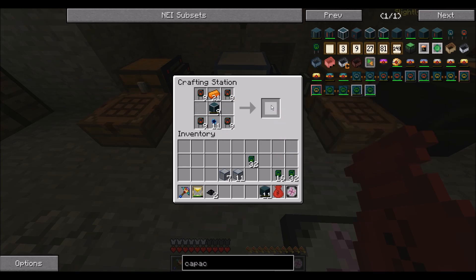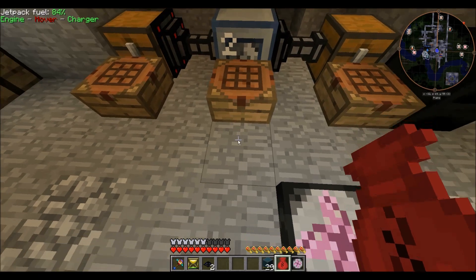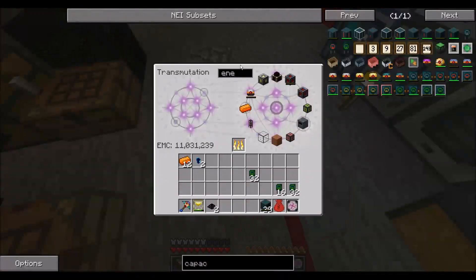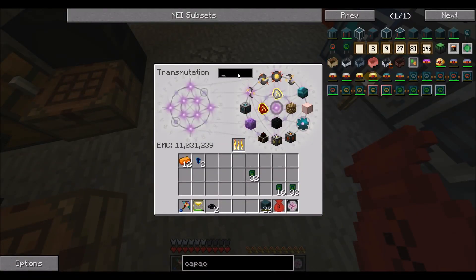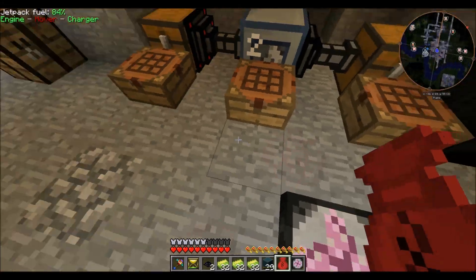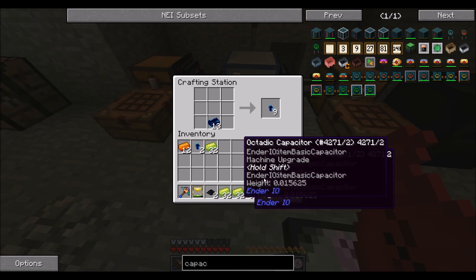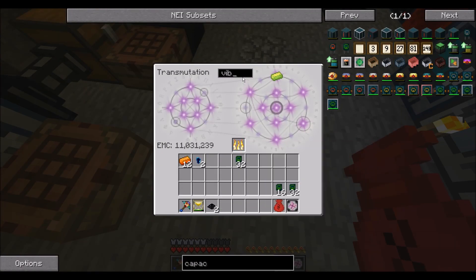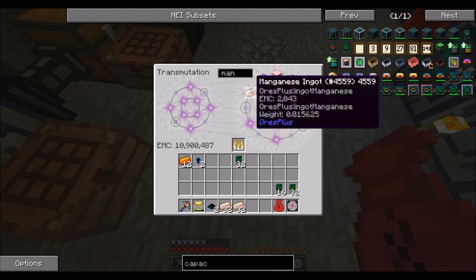Yeah, this makes 20. Okay, I guess I'm making 20. Thought I was making 10. I was wrong. And vibrant — I need more of the tempore ingots though. So it's this, this — what? What is it? It's manganese, right? I actually didn't get the manganese yet. That was the only thing I didn't get because my bag was getting full. Weird, right?